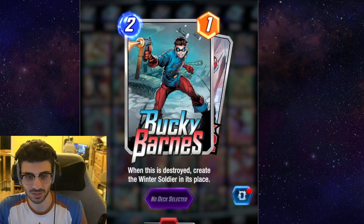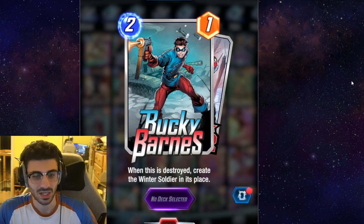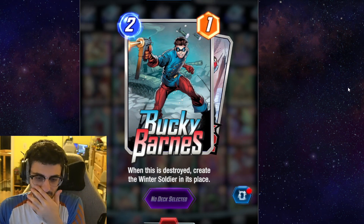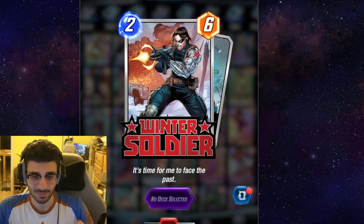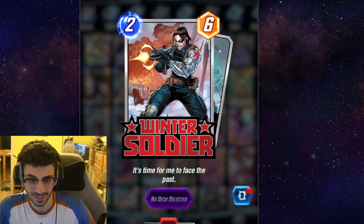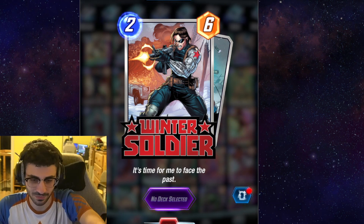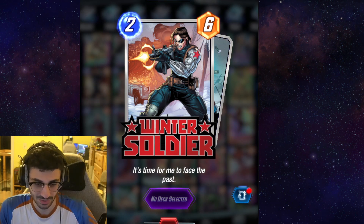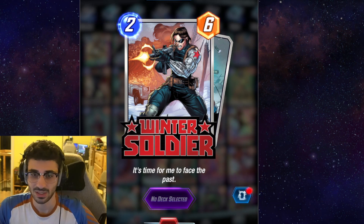Bucky Barnes is a very strong card. It may look weak on the surface — it's a 2 energy for 1 power minion — but Carnage and Deathlock are cards you run in that kind of deck, so you can easily kill off Bucky Barnes and spawn a 6-power minion for only 2 mana. Playing Carnage next to Bucky Barnes, you end up with 10 power for 4 energy essentially. It's a very big deal, and with Deathlock it's still very strong. This is a very powerful 2-drop you're going to see throughout your whole time in Marvel Snap.